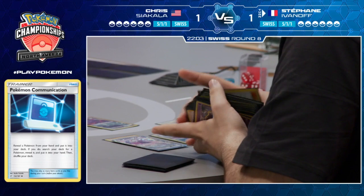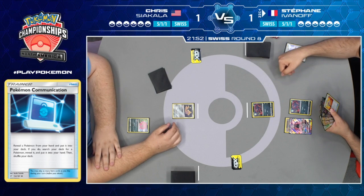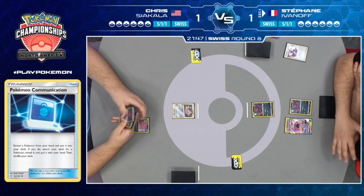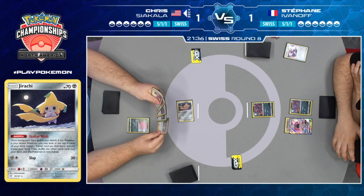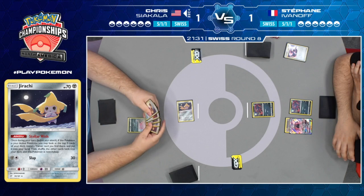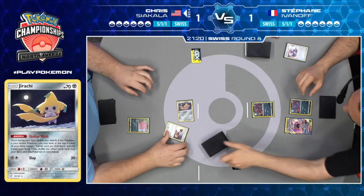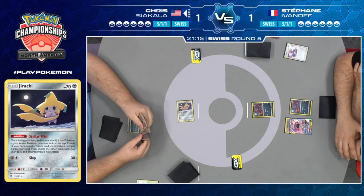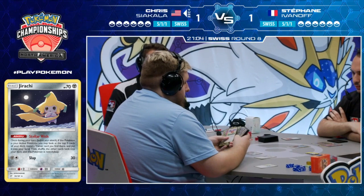Stefan just got two Zorua down that turn and Tapu Lele GX — not a lot of other basic Pokemon. Do you remember if any Murkrow were prized? I don't think so, because he does play two, which is obviously very important. If there aren't any prized, that's going to be really important for him. If he can find both of them on this turn, then that route to victory is gone for Stefan. If he can hit a Professor Elm's Lecture off his Pokegear, which he did — so now, as long as no Murkrow are prized, he's sure to find two of them.